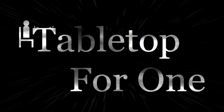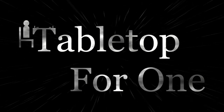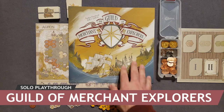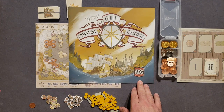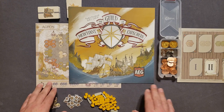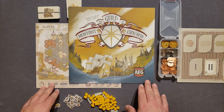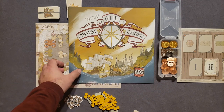Daniel here for Tabletop for One. Please join me at the table as I play through the Guild of Merchant Explorers. Thank you for joining me for the solo playthrough. This is designed by Matthew Dunstan and Brett Gilberts and published by AEG. I bought this recently at my local game store and I've been looking forward to doing this playthrough. Tonight we're going to be doing the Aghan map.